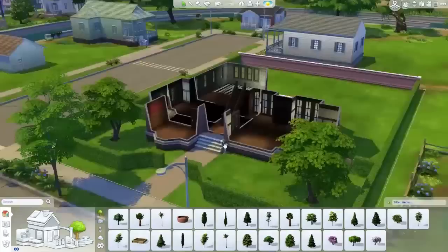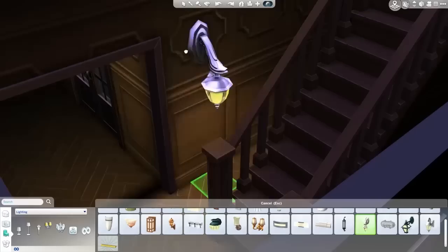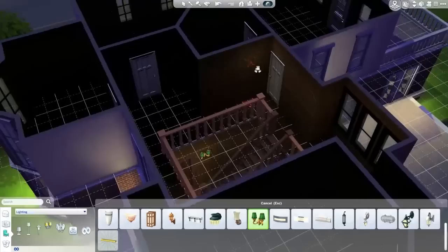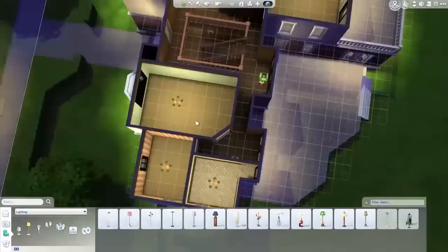Here is where we go into the lighting. I go for these really fancy sort of green lights. I've seen this in real life at a house one of my friends lived in - they had dark wood floors, wood paneling, and sort of green lights, and some of the rooms had green carpet as well. Very fancy place. That was kind of where I got some of the inspiration for the color scheme in terms of lighting, flooring, and wallpapering. So we've got wall lights and matching chandeliers and matching lamps to go around the house.